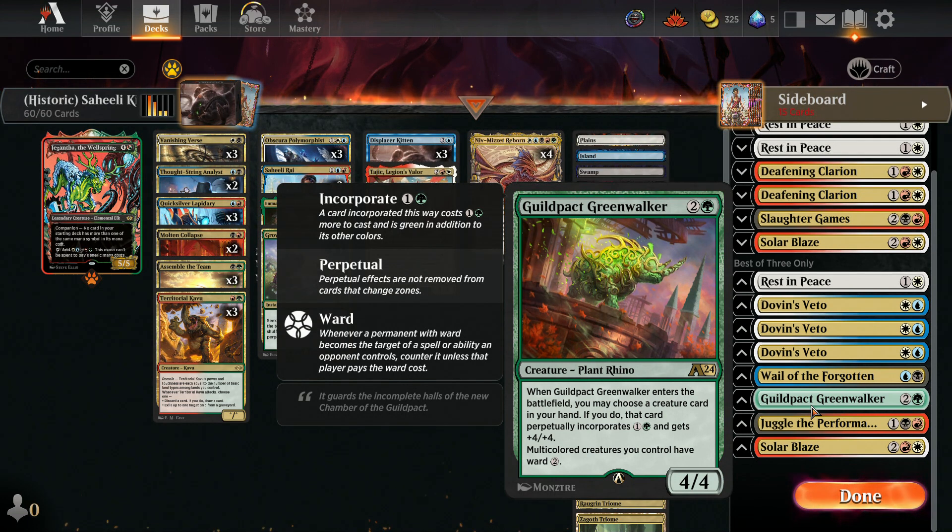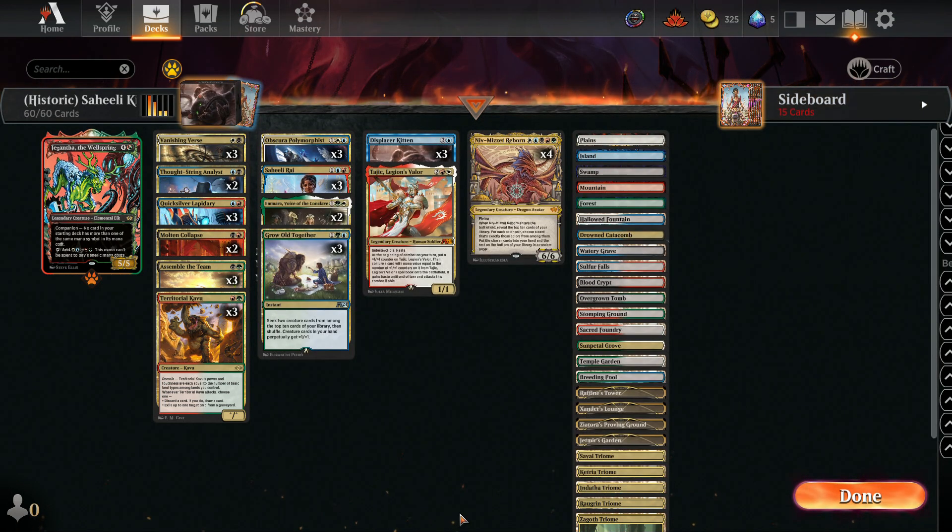I'm running a Guildpact Greenwalker. This has the Incorporate mechanic that I haven't seen how it works on Arena, but basically it adds a color to a card and gives multicolored creatures ward 2. I think that'll be really good in removal-heavy matchups. I only have the one right now because it's one I found — I'm not crafting them yet. So we'll just see how this deck performs. Let's see how Saheeli Kitten goes with a few new cards.